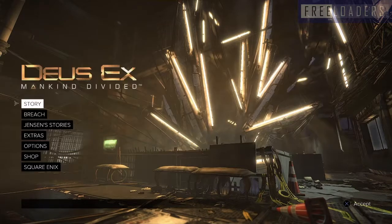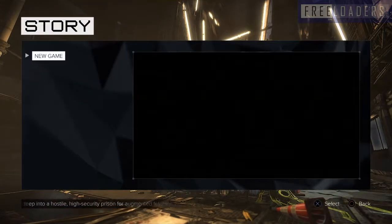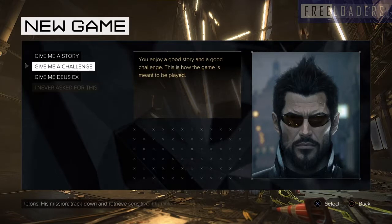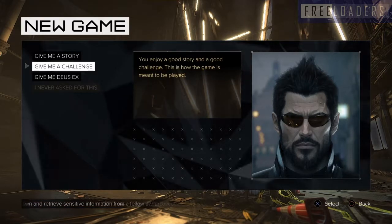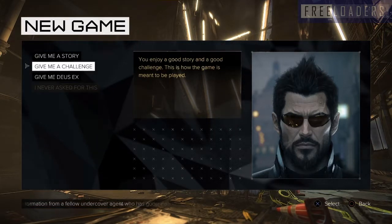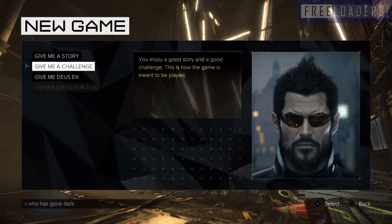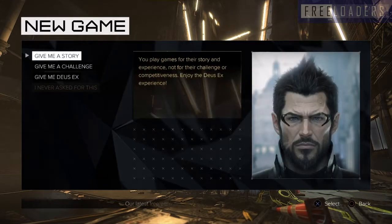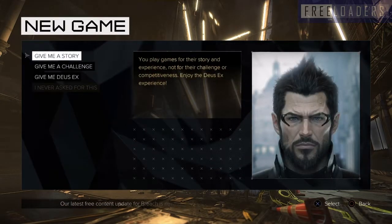We're both probably now sitting looking at the menu. Are you ready to start the story and see where we go? Let's have a look at the story. We'll give you a rough idea of our first go at the game so you can have a good laugh at us. I've moved forward into story and I now have the options of give me a story, give me a challenge, or give me a Deus Ex. I'm going to go with give me a story — makes it nice and easy.